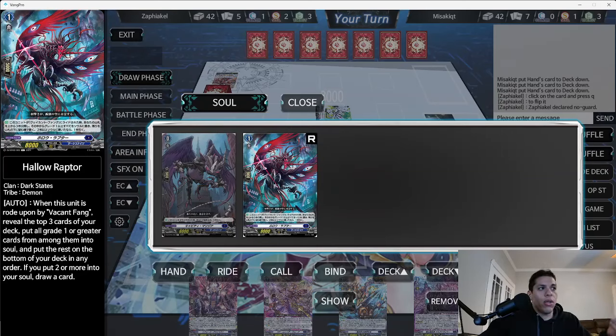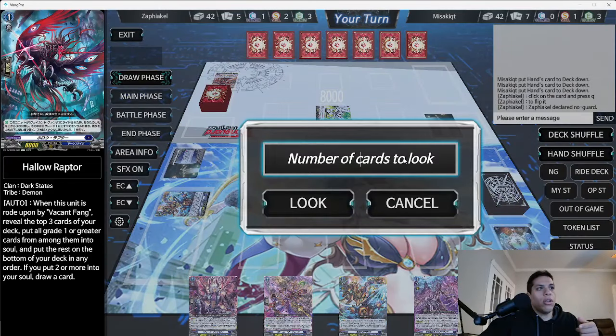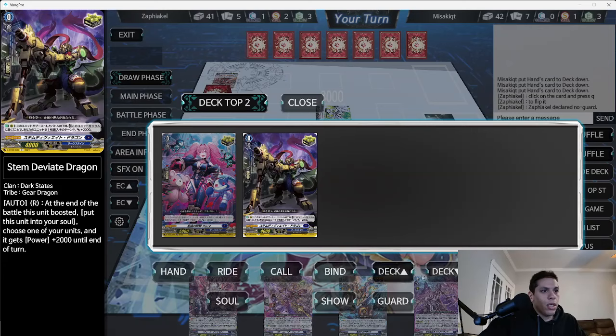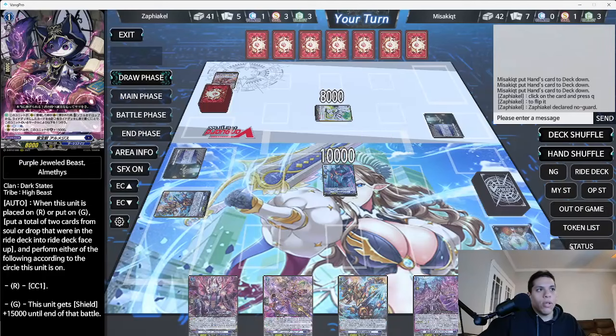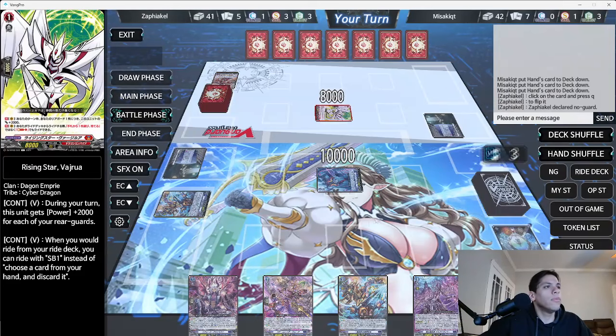In your soul you can't do it that way, but if you click on a card you can pick 'show' — it'll display the card to your opponent, signifying you're using the effect. Now we're going to check the top three cards: click on your deck, select look top three. We only get one, so we'll put one to soul and place the others into the guardian circle and the rest to the bottom of the deck.